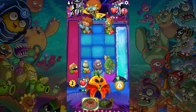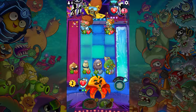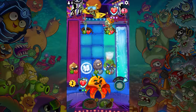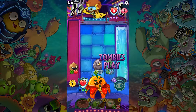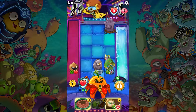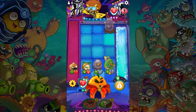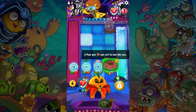You only have one card left. You are armored, so you should be able to take this damage. Now you're gone — let's see what else you've got. Water Chestnut. Could I protect him? I don't know what he's going to spawn in there — it might be something big, so let's protect him.